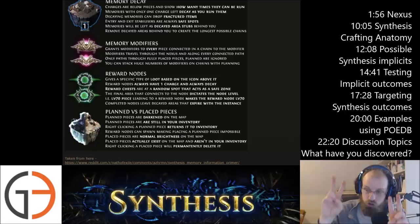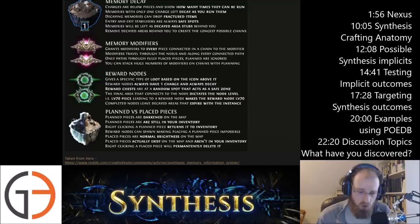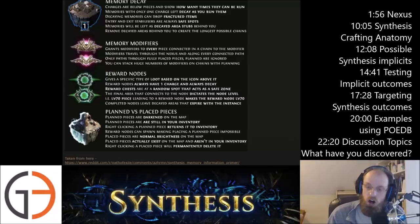Placed pieces are normal brightness on the map. Placed pieces actually exist on the map and aren't in your inventory, which frees up slots for you to collect more memories. Right-clicking a placed piece will permanently delete it — it does not go back to your inventory, it is simply gone. Remember that you can only have 40 total memories placed, and that the more connections there are on a particular Cavus memory, the better.